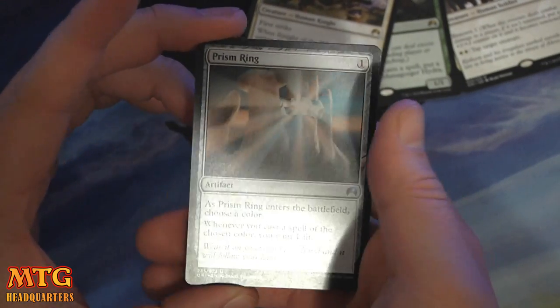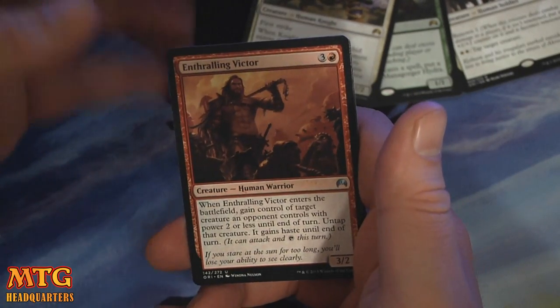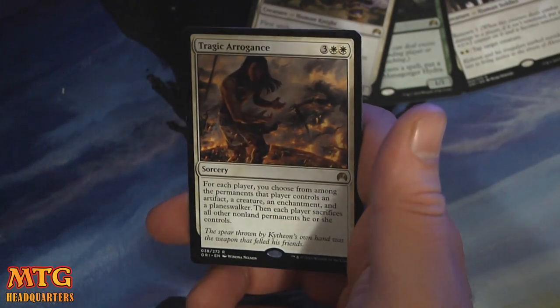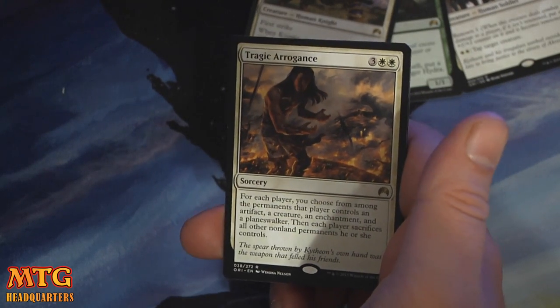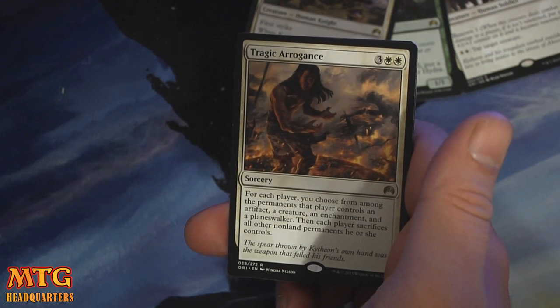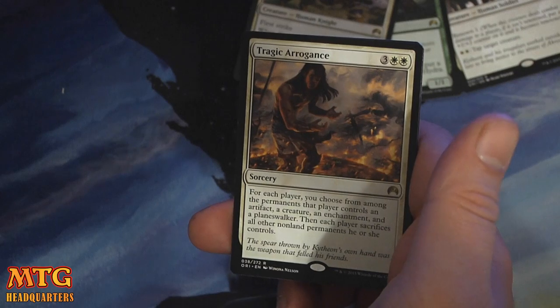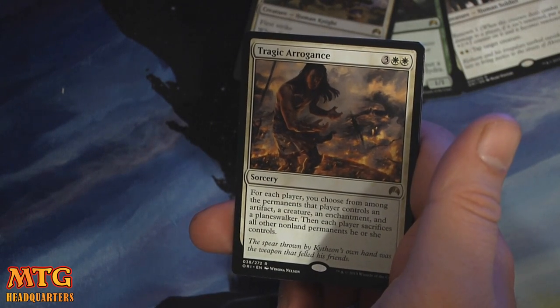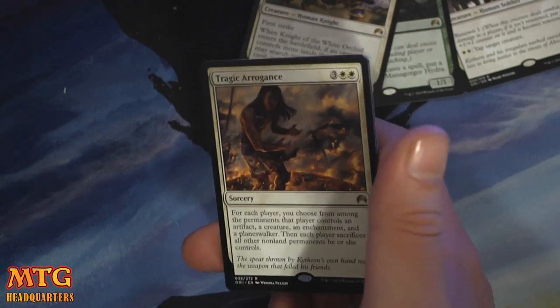Prism Ring. Counsel's Lieutenant. Enthralling Victor. And a Tragic Arrogance — very good. Many times it's a one-sided wrath. Three and two white. For each player, you choose among the permanents that player controls: an artifact, a creature, an enchantment, and a Planeswalker. Then that player sacrifices all other non-land permanents. So if they have a bunch of creatures, this is very, very bad for them.